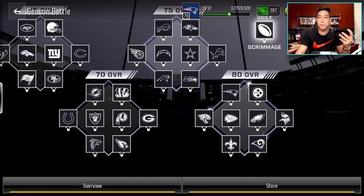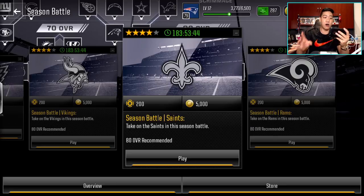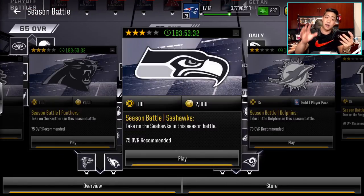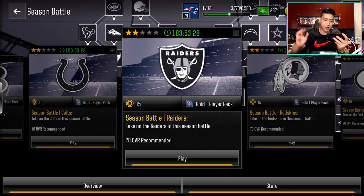And then lastly we have the big boys — the 80 overall squad with the Patriots, Eagles, Steelers, and Jags. These guys are only four stars. When you beat the 80 overall teams you get 5,000 coins plus 200 blitz tickets. I like this because they're finally adding more currency into the game. The 75s give you 2K, and the 70s give you gold players — I hope it's gold or better.